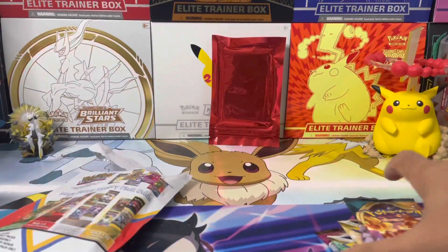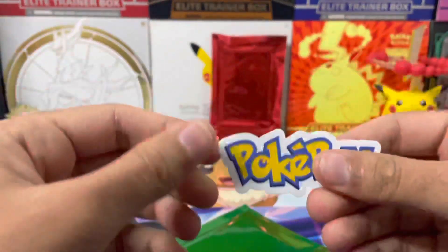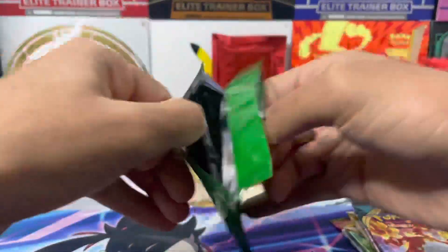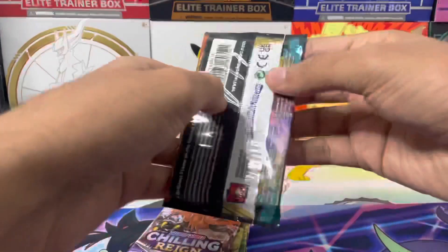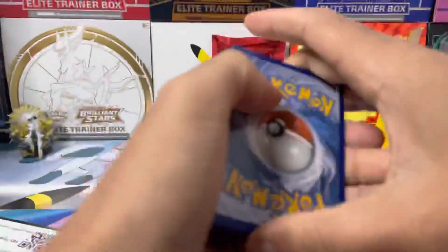The three Galarian birds alt art is basically what I want from Chilling Reign — nothing in that one though. Next up, Astral Radiance — the main chase card and one of the hardest to pull is the Machamp alternate art. Nothing from that one either. Brilliant Stars: Charizard, Charizard, and more Charizard — I still need the alt art, full art, and rainbow Charizard. Nothing there either.